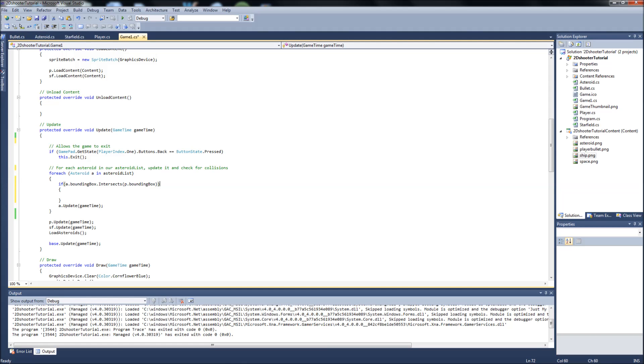So if any of the asteroids are intersecting with our player's bounding box, we just want to say asteroid dot isVisible equals false — and that's as simple as it is for checking collision between our asteroids and our player.